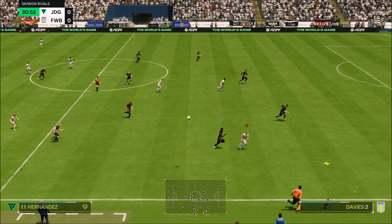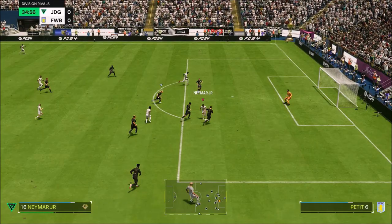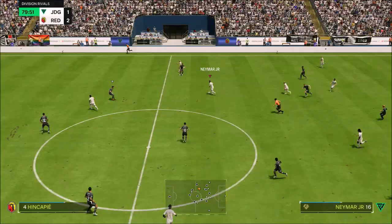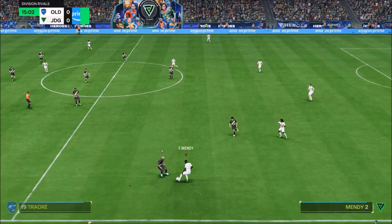This card is so good because he's got the pace and the dribbling to be a fantastic winger. As you can see here, he not only scored but also assisted. He's really good at scoring headers too — there's a lot this card can do. He's not the strongest player and doesn't have the best passing, but his pace, dribbling, shooting, and playstyles make him very versatile.